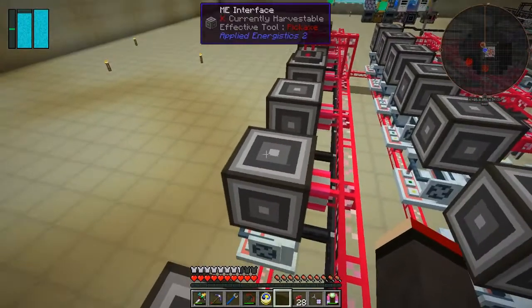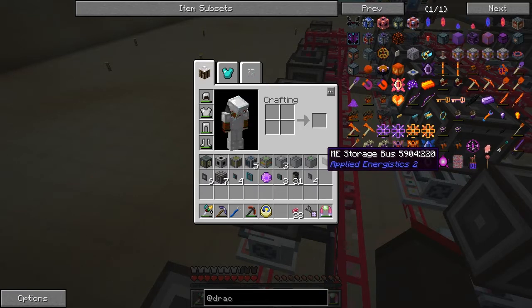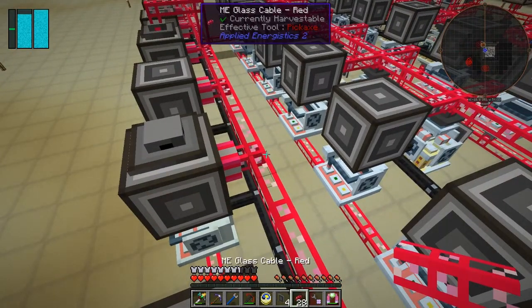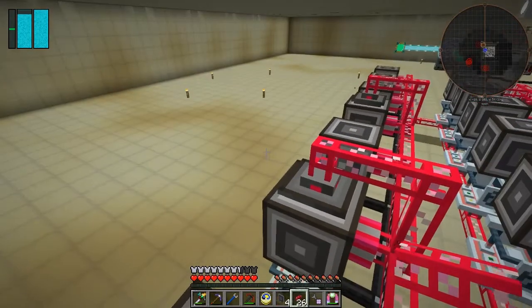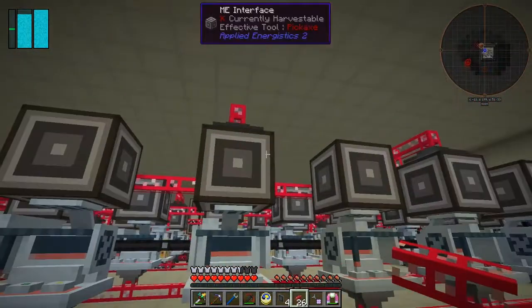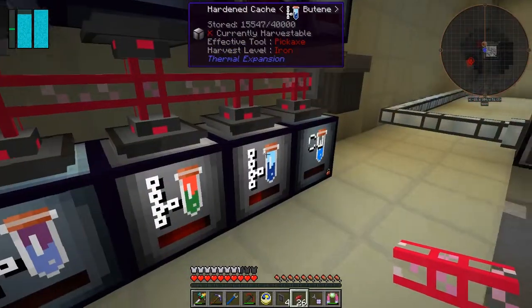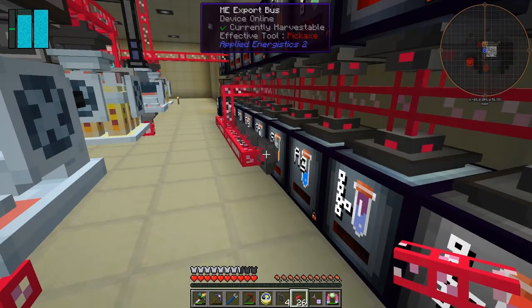What we put on this one is a storage bus, and connect that into the system. What that's going to do is allow us to - actually hold on, that's probably wrong. That's to make copper ingots. I have to do it down here, sorry. So we need copper - that's copper here. I need to basically put this as an export into here so it's producing copper all the time.